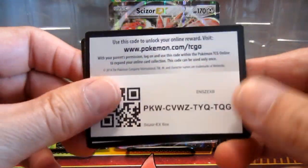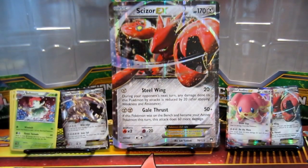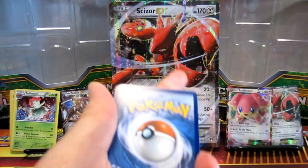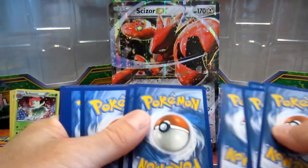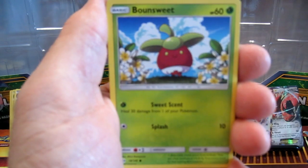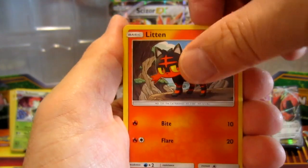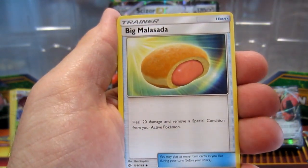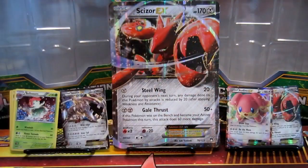Here are the two code cards from the Scissor EX box. Last but not least, we got two Sun and Moons left — let's open these up. Cards from the first pack: Psyduck, Litten, Cosmog, Rockruff, energy — that looks like pigs in a blanket — Hypno, a Poké Ball, Cosmog, and Masquerain.